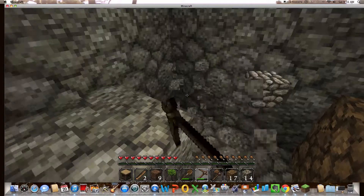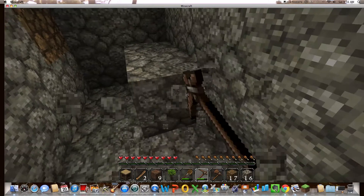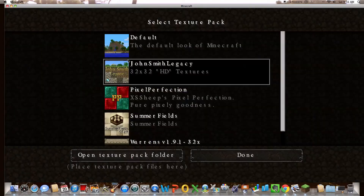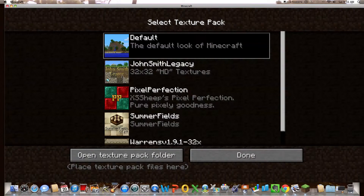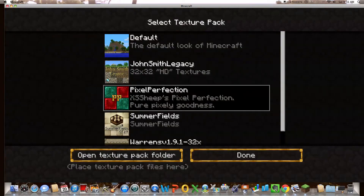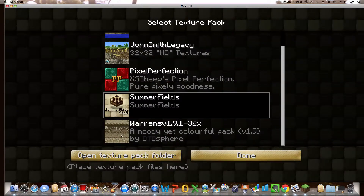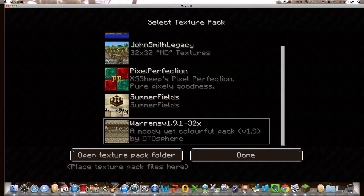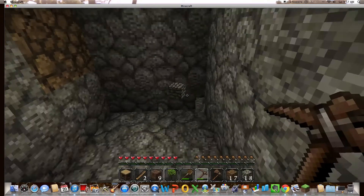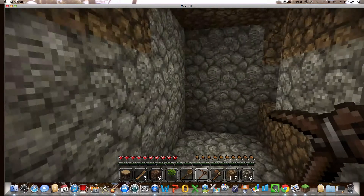Post in the comments if you like the texture pack. If you don't like it, I'll change it. I'll show you which texture packs I have. I have the default, the John Smith Legacy which I really like, Pixel Perfection, Summer Fields, and Warrens. But I'm going to stay on the John Smith. Let's turn up the music real quick. Yeah, that's nice.